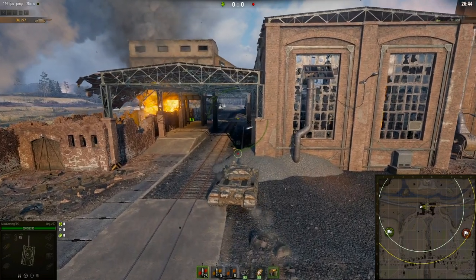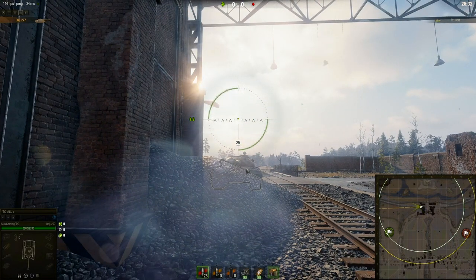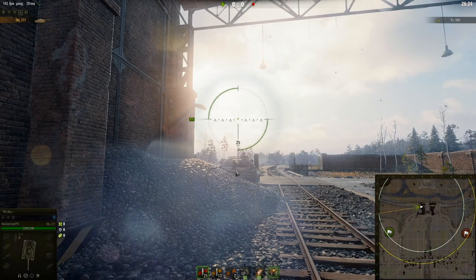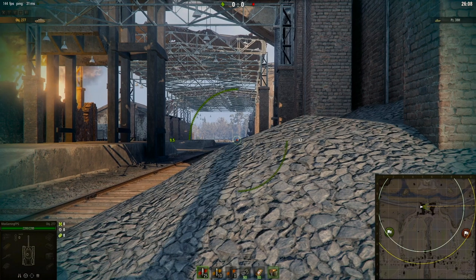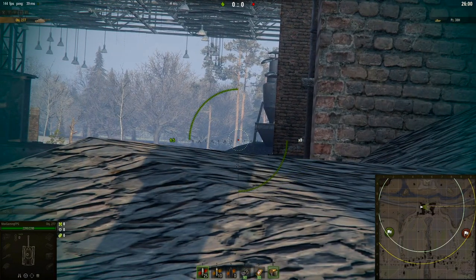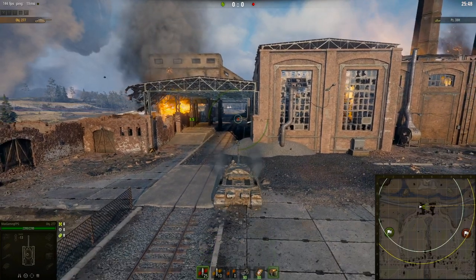If you're side scraping or you have your pike nose in your IS-7 — or any hold-down tank like the 277 — you're actually exposing a little bit of hull armor. If the enemy is over here especially in the IS-7, that becomes quite flat and you can get penned pretty easily. If they have good penetration like a tier 10 TD with great premium rounds, you could be in trouble. So really prop yourself up a little bit if you can.